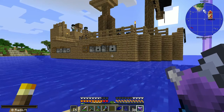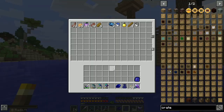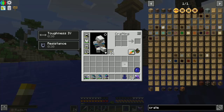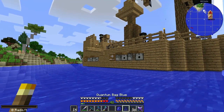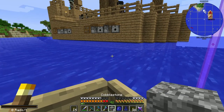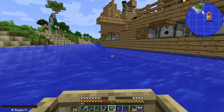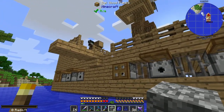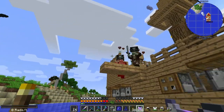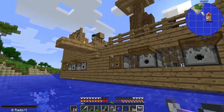So how do we get up there? I didn't bring any blocks — well, that's not true, I kind of did. I've got some cobblestone, eight of them. I can use this to climb the ship. Oh look, they aggroed on me — nice. Good, that's two of them.